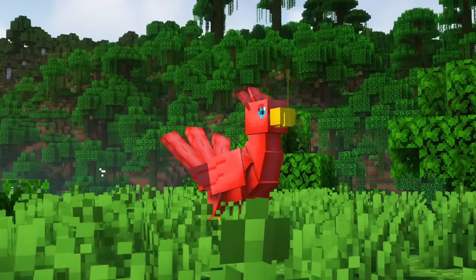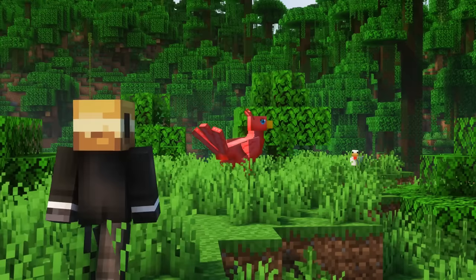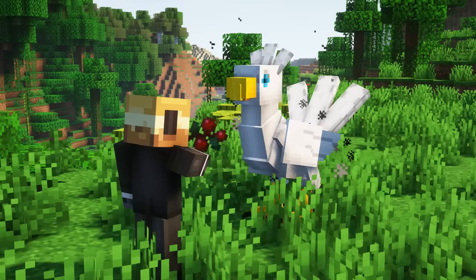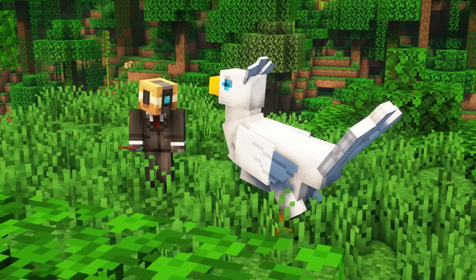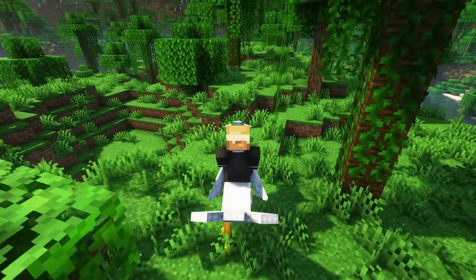Courier birds are common mounts that spawn in jungles, bamboo jungles and sparse jungles. They are not hostile and will flee from you when you approach them. You can tame them faster with sweet berries, feed them with melon slices, apples, glowberries and sweet berries, and breed them with sweet berries and melon slices. They will defend their owner in combat, have 20 health, 4 attack damage and 9 inventory slots.